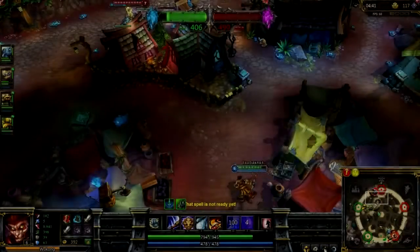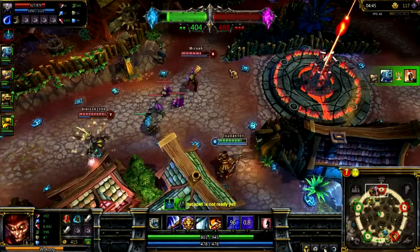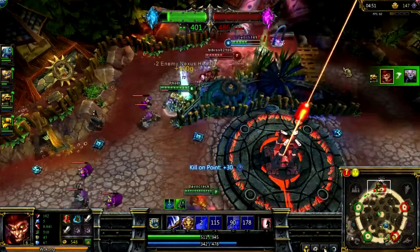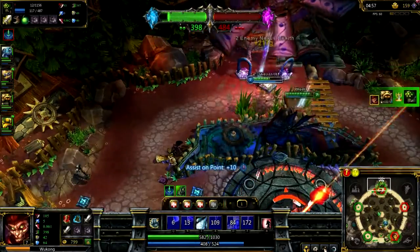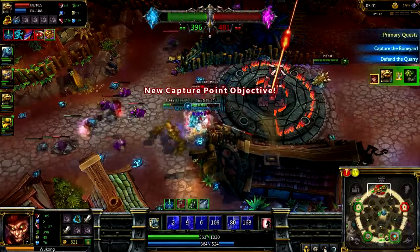On this fight, I start by Nimbus Striking Ryze as he's the furthest away, meaning I'm able to trap Master Yi. I jump in and instantly use my ult, stopping them from escaping and allowing time for my team to join me. I pick up the kill on Ryze and instantly turn on Yi, just in time to get a kill stolen by that prick Rammus. I look down to see the enemy Rammus attacking Blitzcrank, so I jump in with my Nimbus Strike and finish him off.